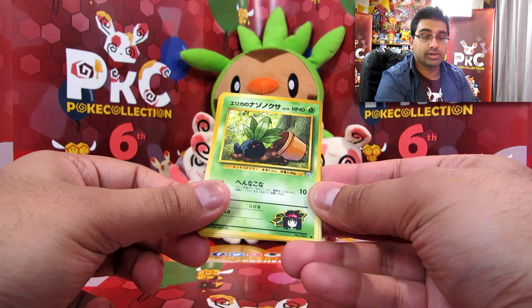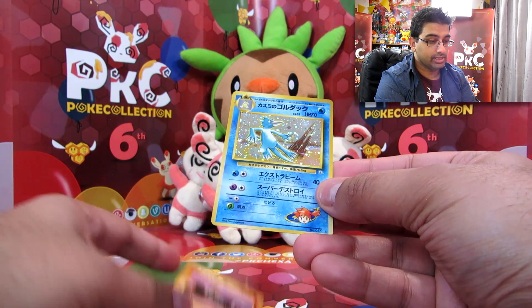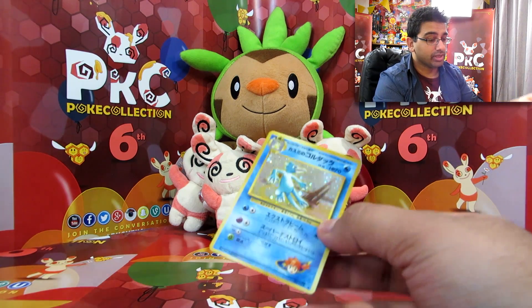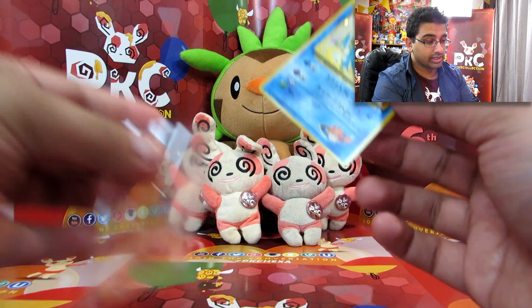Brock's Geodude. Erika's Oddish. Brock's Onix. And Misty's Golduck once again — so there are three doubles in this part, but I'm really glad to have opened that again. It's been a while.